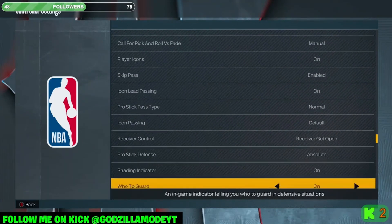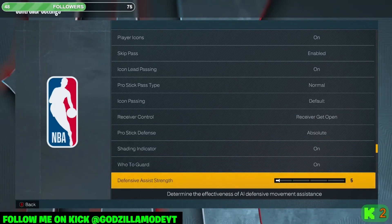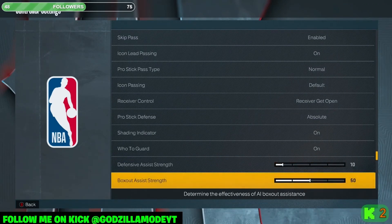Proactive Defense: Absolute. Shade Indicator: On. Who to Guard: On. Defense Assist Strength: Five or Ten. The preset is 50, but I don't have it higher than five or ten because when it's too high your player starts sliding — when you're holding the right analog stick trying to move back and forth to guard someone, the CPU makes you go the wrong direction. You want full control of where you go. Box Out Assist Strength: I just leave it at 50, sometimes I move it to 100.